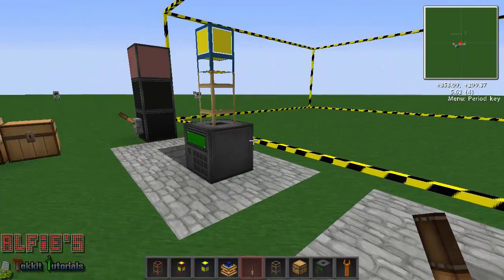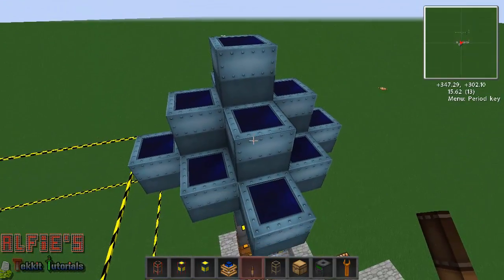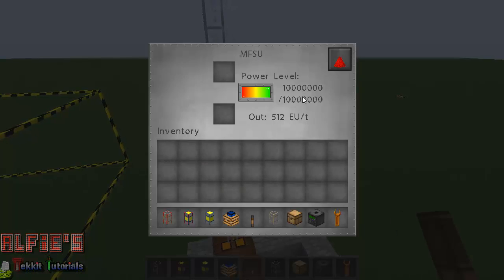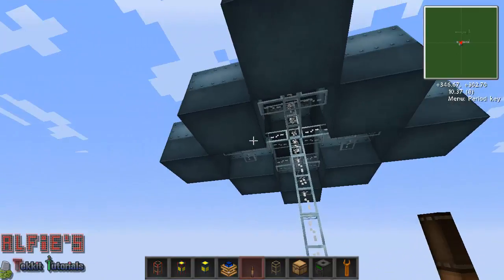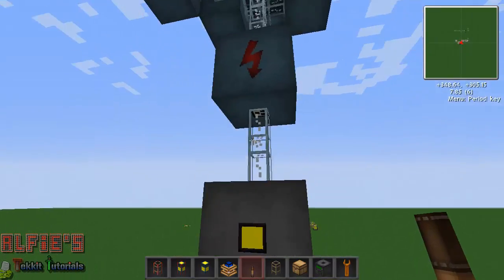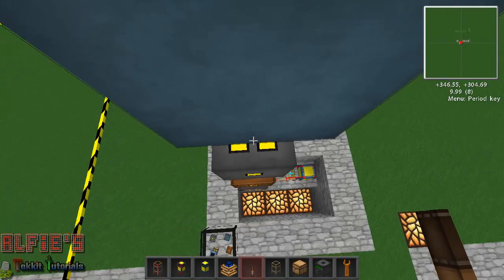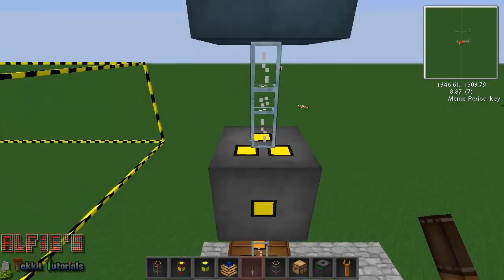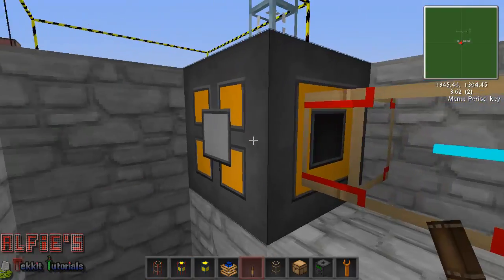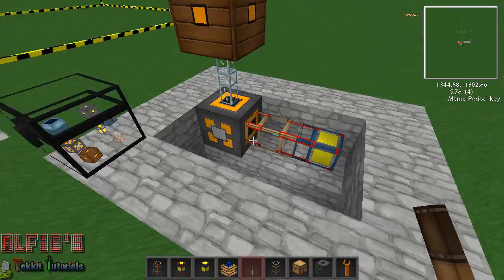Now up at the top, these look like normal solar panels but they're high voltage solar arrays. That's going into an MFSU which is filled up — they go extremely far, it's crazy. You've got the three little prong things, like a plug socket, facing from the medium voltage transformer to the low voltage one, and into this machine called an energy link, which turns IndustrialCraft electricity into BuildCraft energy.